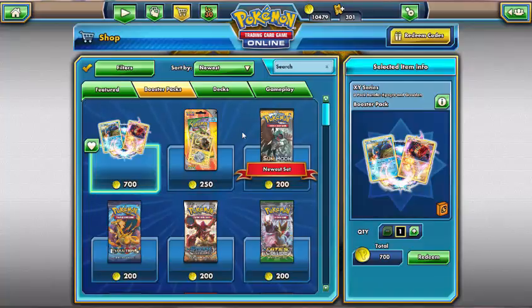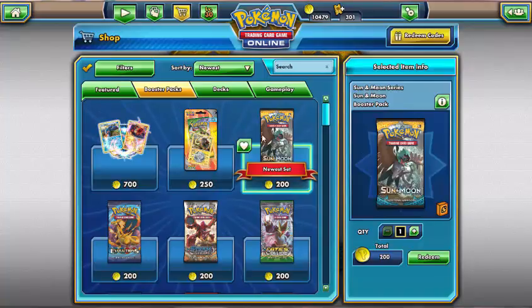Now traditionally — and I haven't done this for the past couple of sets — but from Furious Fists onwards, I used to save up all my tokens and then when I got to a certain number I'd blow all tokens on packs from the shop of the newest set so that I could start to build up my collection. I generally increased this number — I used to do it at 5,000 tokens and then I thought if I take it to 10,000 tokens I can get more.